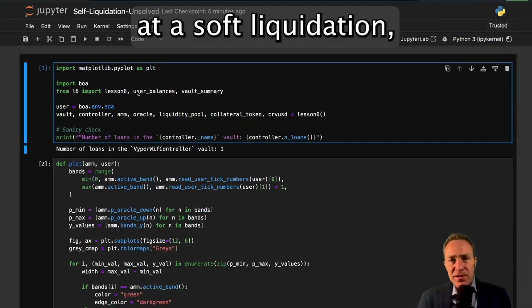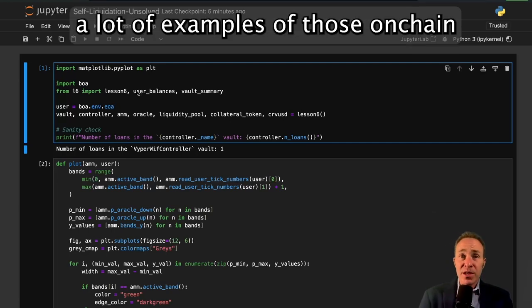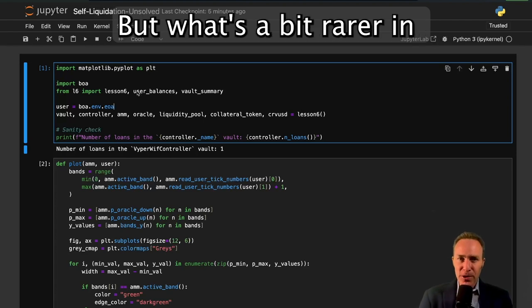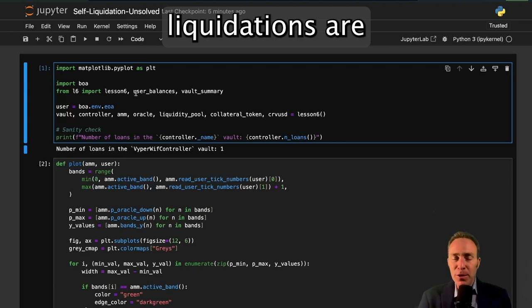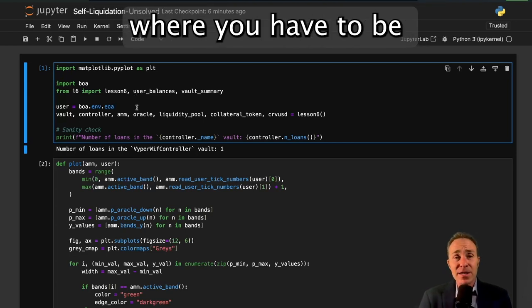In the prior unit we looked at a soft liquidation, and it turns out there are a lot of examples of those on-chain because users really like to max borrow against the bleeding edge. What's a bit rarer in LlamaLand is hard liquidations, because soft liquidations are doing a very good job of protecting health so you don't get to the case where you have to be hard liquidated.